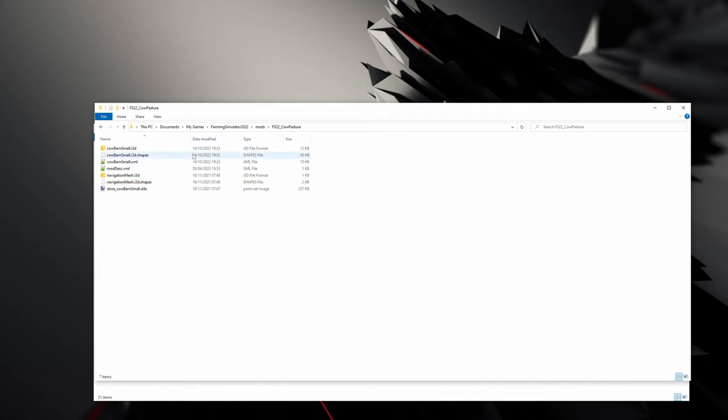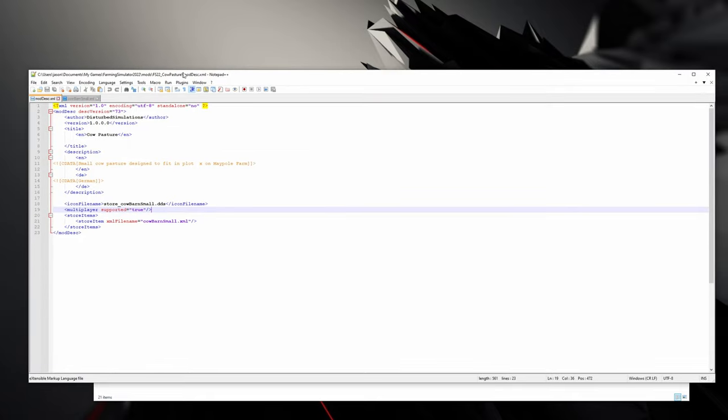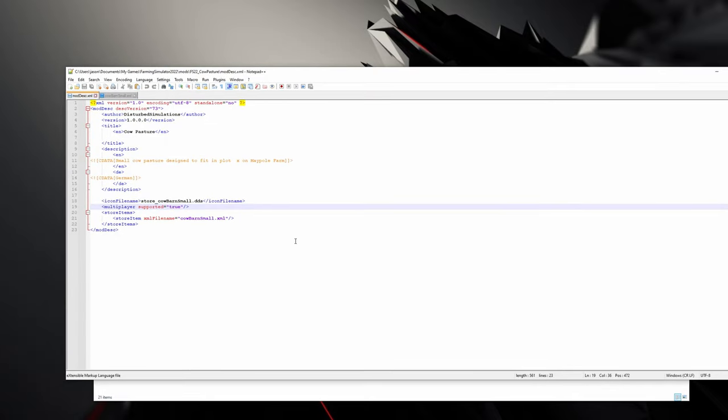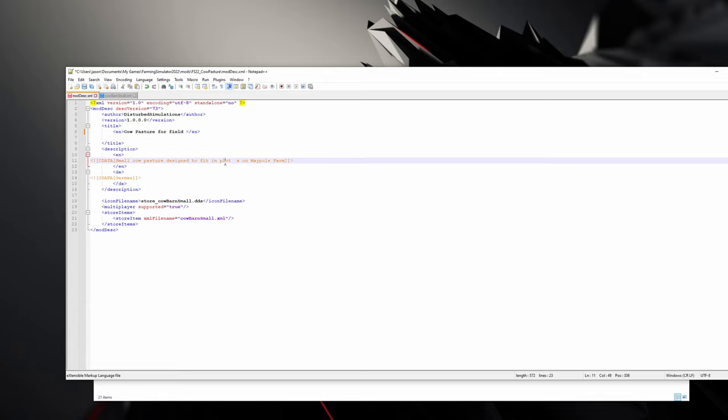If we go in here, you're going to need a mod description file. I will make this one available on my Discord — I'll leave a link below. It gives the game basic information. It's named 'cow pasture', we could do 'cow pasture for field X' and in the description 'small cow pasture designed to fit in field X', since I'm using Maple Farm as the map.